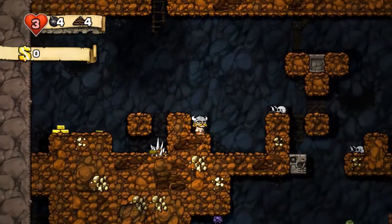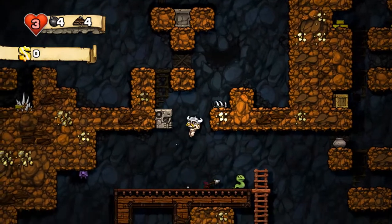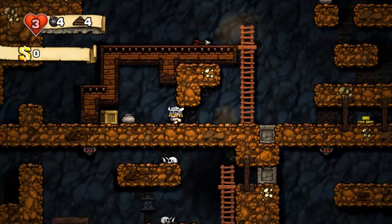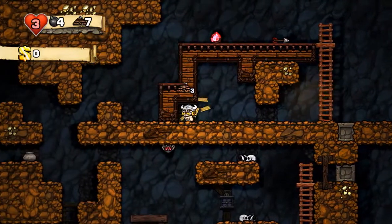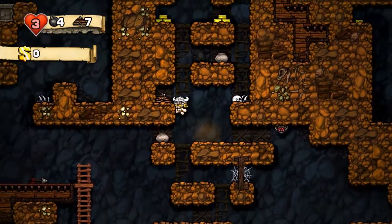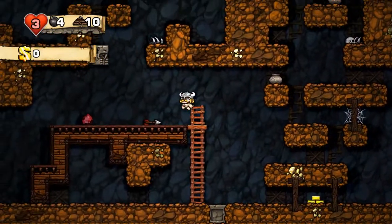Spelunky is difficult. All right, bunch of crates. Crates are good. So let's just get this part out of the way because it could contain gold. And indeed it did. Ropes - useful enough, but I want something better. But I'm not getting that. Monty's a little bit out of the way.